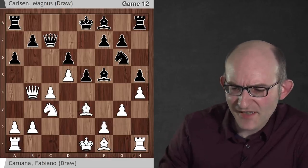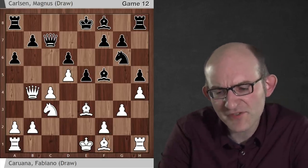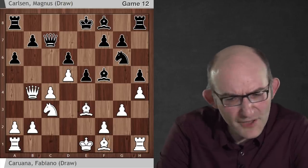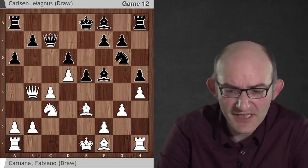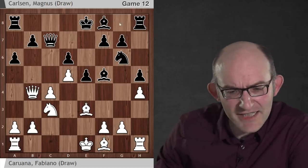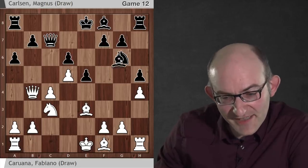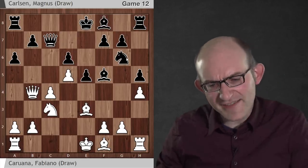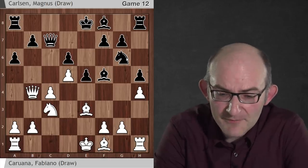Here was another interesting moment. Fabiano played g3 and f3, consolidating his position — perfectly fine, but they did give Black the opportunity to consolidate as well. What AlphaZero was looking for was a disruption: it was saying, I know that Black is going to play Be7, then Nf8, then Bg6, then Nd7 and castle. And this organisation of pieces with a knight on d7 and bishop on g6 is very harmonious for Black.